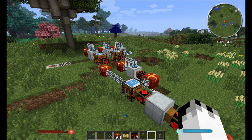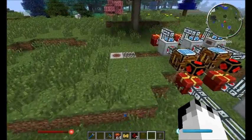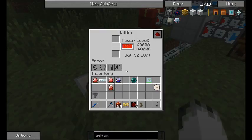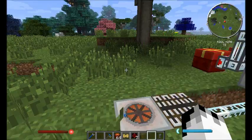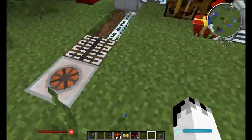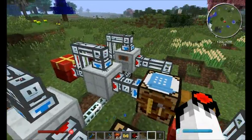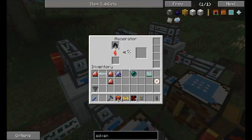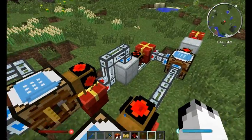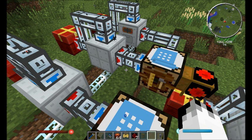The most expensive part is probably the RTG, but you can use any kind of method — coal or any kind of power generation. Without the RTG, these machines are probably the most expensive parts, and of course you've got to keep it stocked with materials. But that's like a far easier mining trip, because chances are you're going to get a lot more coal out of the ground than you are diamonds.